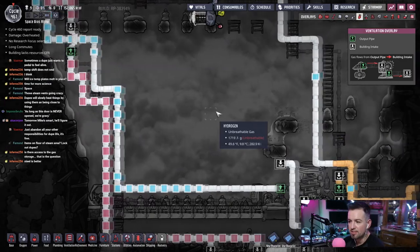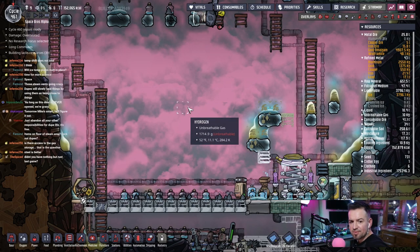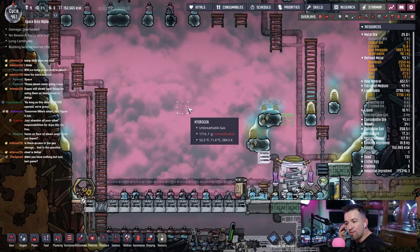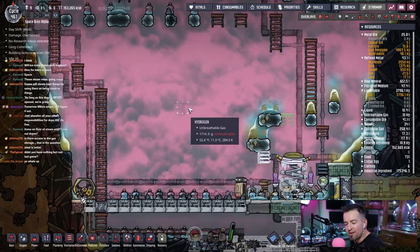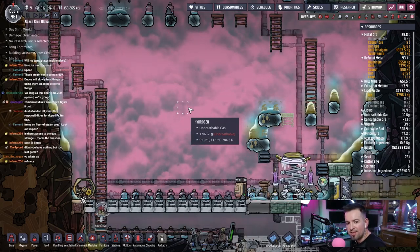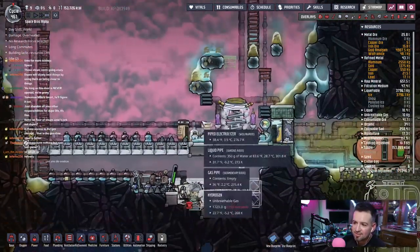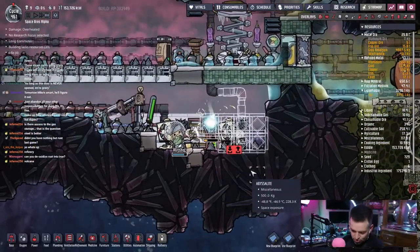Steel is better but I don't have any steel. What do you use to make steel? It's not a kiln, right? I had nothing but rust in the last save — I was on that asteroid, the hardest planet, and it just didn't give me anything good. Refinery — okay. There it goes.